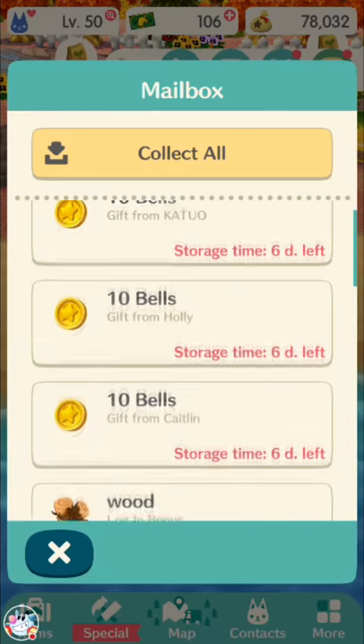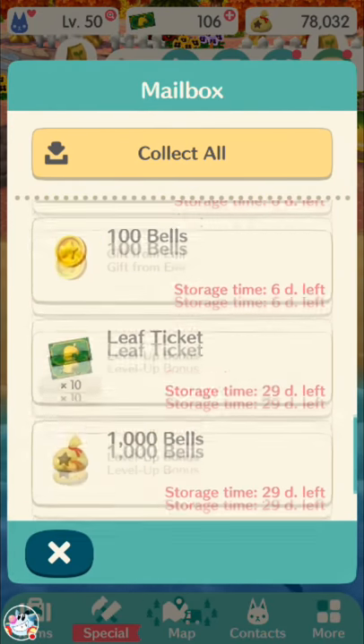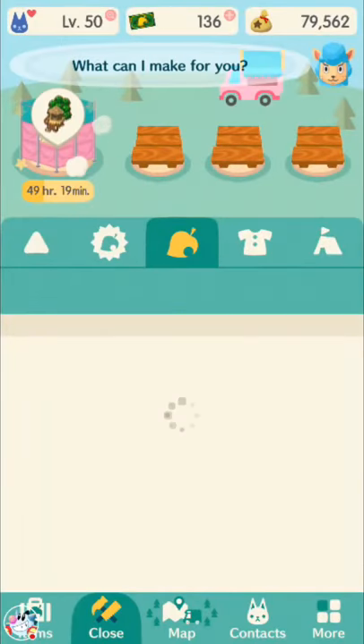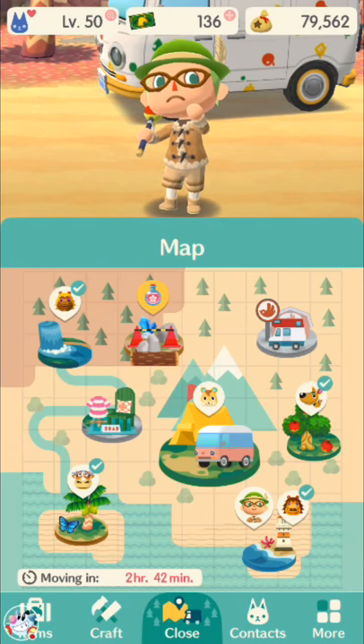Let me show you — they'll just show up in your mailbox here. These 10 bells are from people that didn't get in; these 100 bells are from people who did get in with my help. Let's just collect all of that. So yeah, that's pretty much Shovel Strike Quarry. There's not really much skill to the actual minigame — it's just random. But you do want to get in every day if you can. It's just free essences, basically, that you don't want to miss out on.